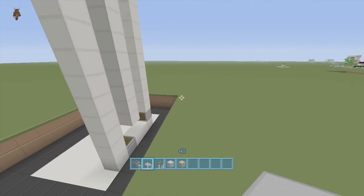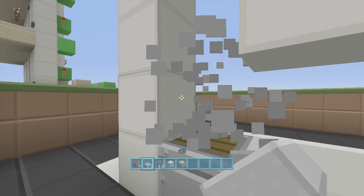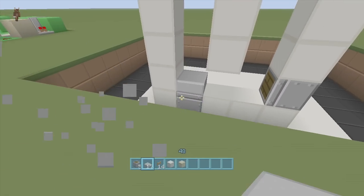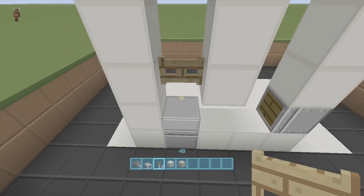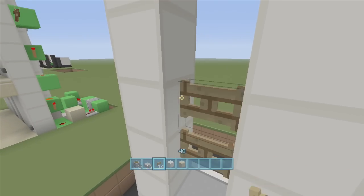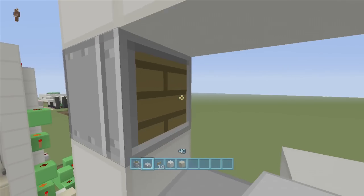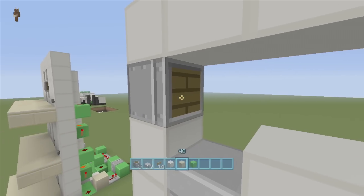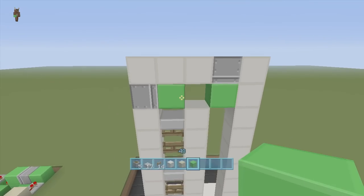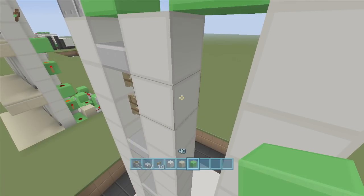Next we're going to put in our elevator platforms — there are multiple ones. All you have to do is put in a slab, making sure it's not upside down, just like putting a normal slab down on the ground. Then put two fence gates on top of it — one, two. Then do the same thing: slab, fence gate, fence gate, slab, fence gate, fence gate. Make sure there are no blocks in front of these three pistons.